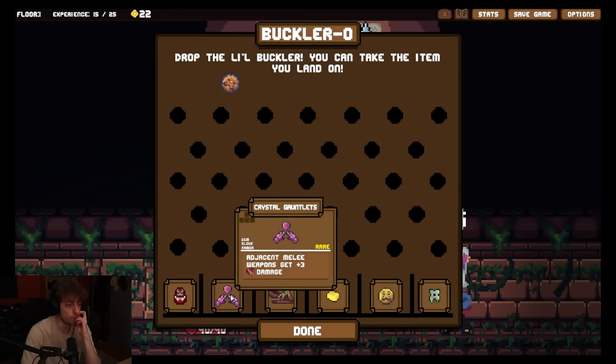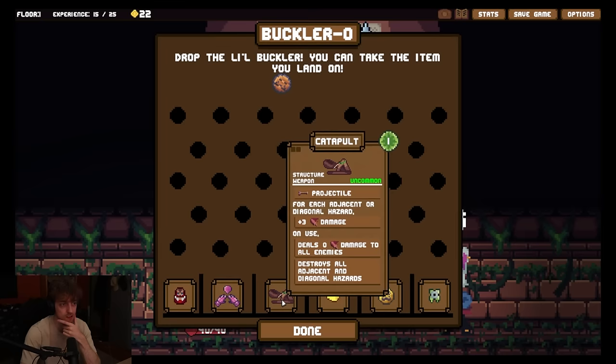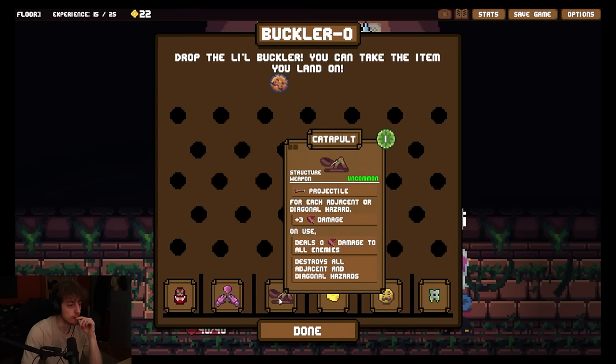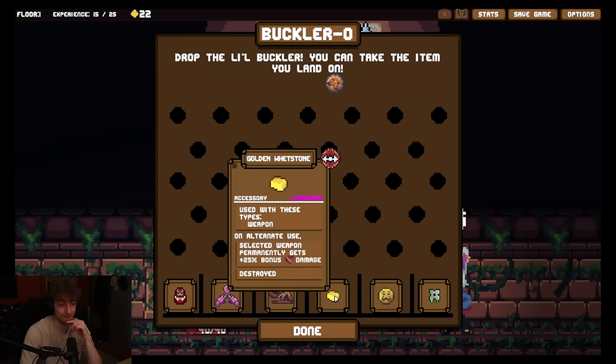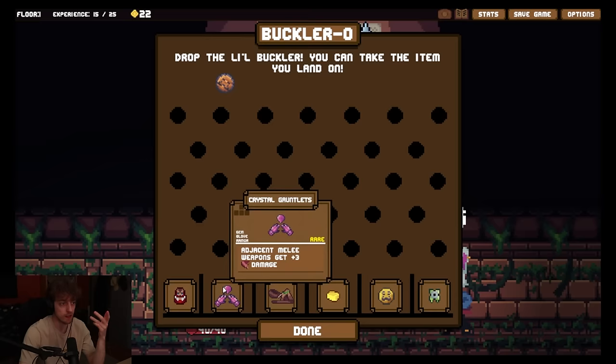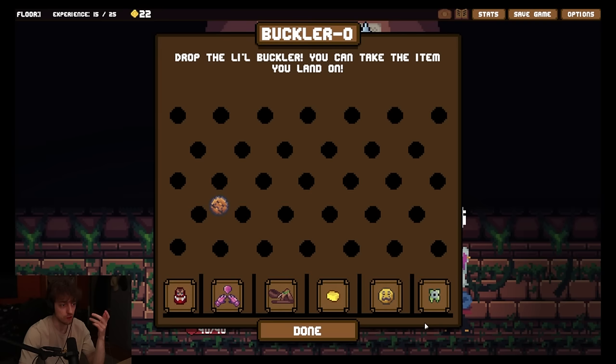A color pulled - it's a projectile. One energy. For each adjacent diagonal hazard, plus three damage. Unused deal zero damage - this is something you gotta build around. Destroy all adjacent and diagonal hazards. So you need hazards for this. A legendary golden whetstone - like backpack battles. On alternate use, selected weapon permanently gets plus 25% bonus damage, destroyed. I think I like the gauntlets most - this would have to be built around and we don't have hazards. I'm gonna put it all to the left and hope it lands here. Don't give me the matryoshkas. Oh my god, I'm so fucking good at this.